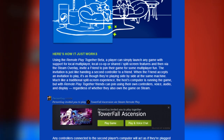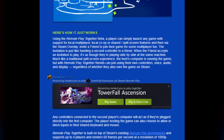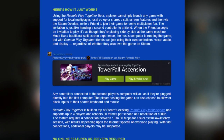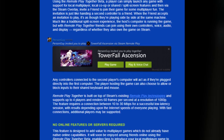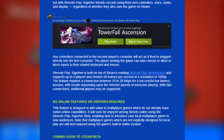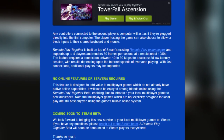Any controllers connected to the second player's computer will act as if they're plugged in directly into the first computer. The player hosting the game can also choose to allow or block inputs from the shared keyboard and mouse. Remote Play Together is built on top of Steam's existing Remote Play technologies and supports up to four players and renders 60 frames per second at 1080p. The feature requires a connection between 10 and 30 megabits per second for a successful low-latency session, with results depending upon the internet speeds of everyone playing. With a fast connection, additional players may be supported. No online features or servers required. This feature is designed to add value to multiplayer games which do not already have native online capabilities, enabling fans to introduce your local multiplayer game to new audiences.